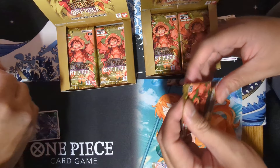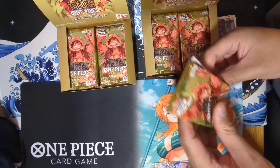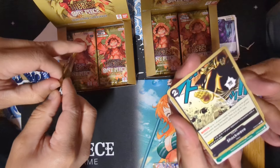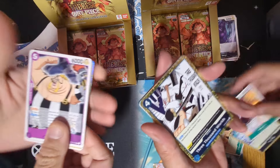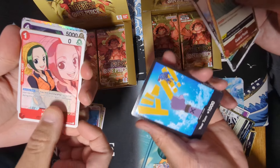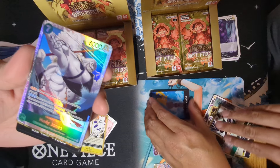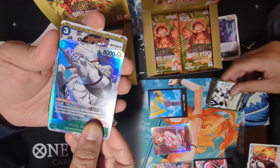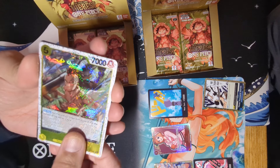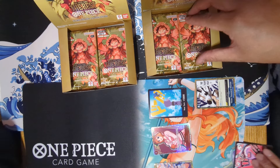Next pack. We got our usuals. Foil — 3000 Worlds. Koala SR. Guard Point. Tsuru. And Bibi-chan! Yeonji's the foil. Bodhi Jones SR. Sanji's Pilaf, the Jolly Roger one. And Wiper Jolly Roger and Rebecca. So nothing there. Moving on to the next pack.